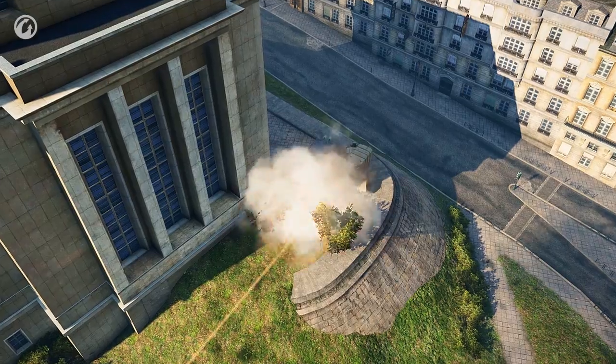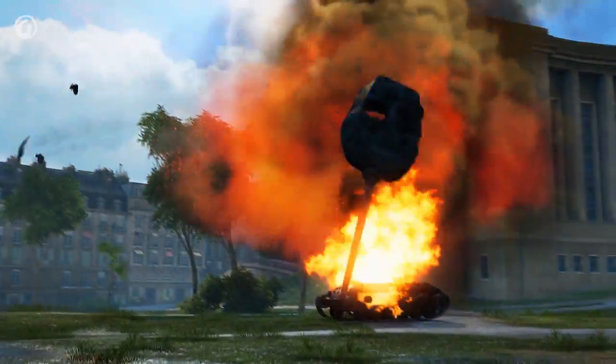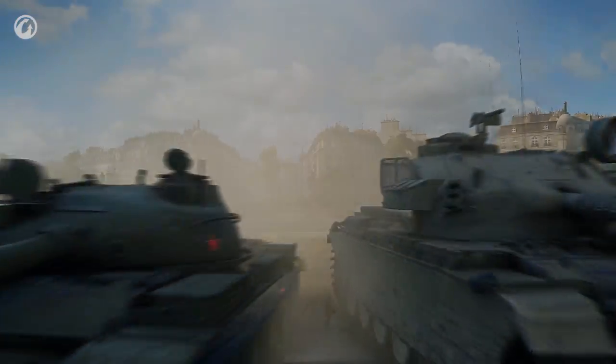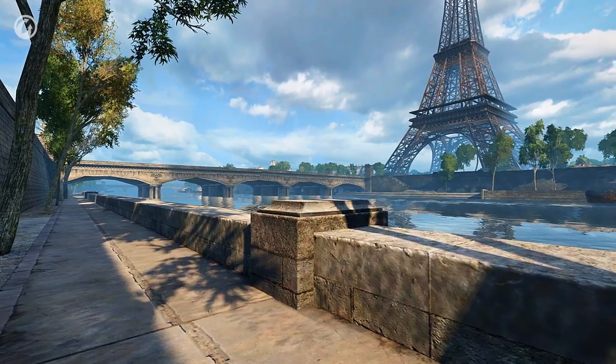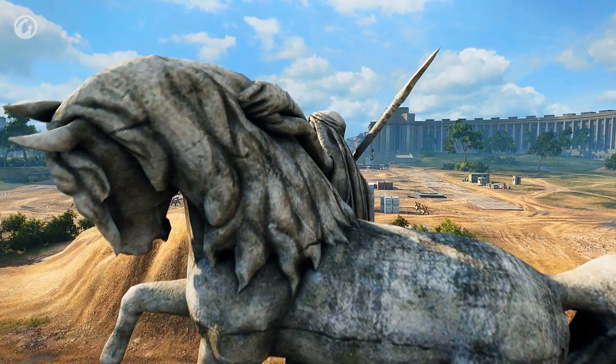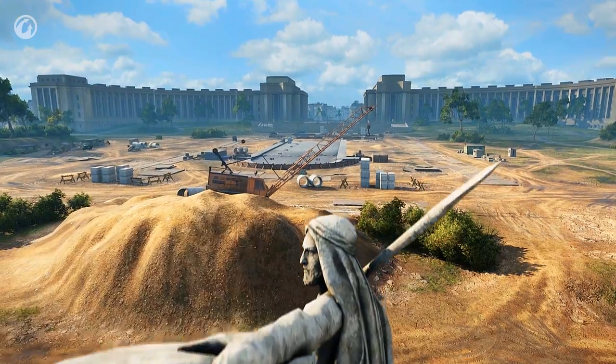There is a city area for the well-armored vehicles, an open area for fast vehicles, and a central square for positional combat. Some unique landmarks of the French capital can be found on this map, such as the Eiffel Tower, Seine River Bank, and Théâtre Nationale de Chaillot.